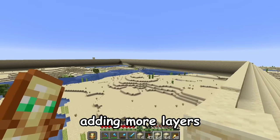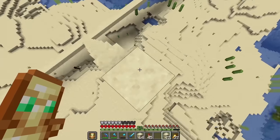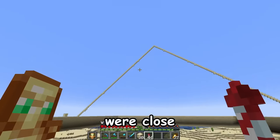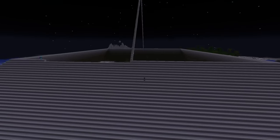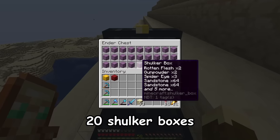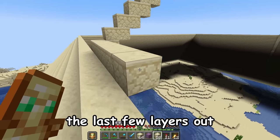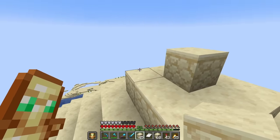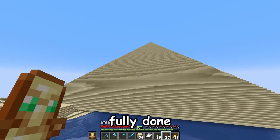Before I continue adding more layers, I want to build all the way up to the top of the pyramid just to see how tall it is. So this is the top — it's so tall. I thought we were close to being done, but I guess not. Time to get back to work. I think we are halfway done. I've already gone through 20 shulker boxes and I have 10 left. Hopefully my math wasn't wrong. Let's just bust the last few layers out. Last block — there we go. This took so long, but it actually looks pretty cool. The pyramid is fully done. Only three more wonders to go.